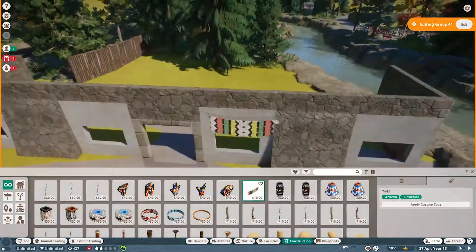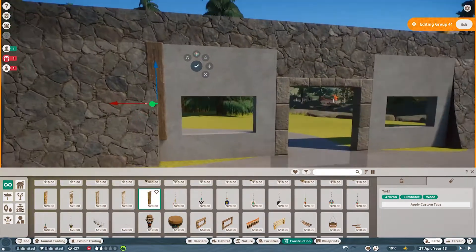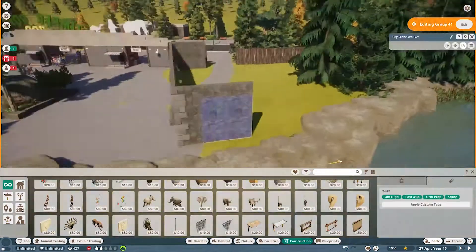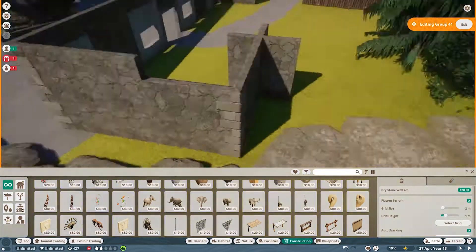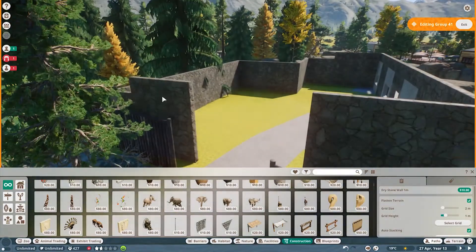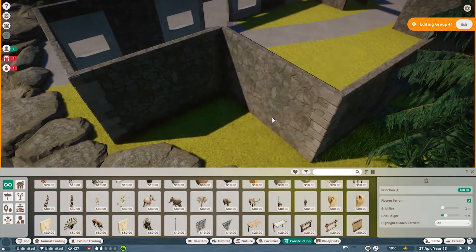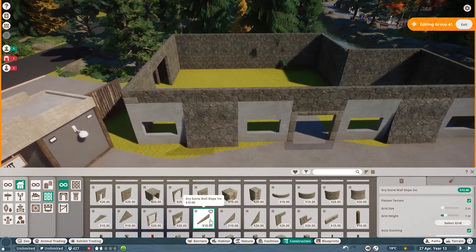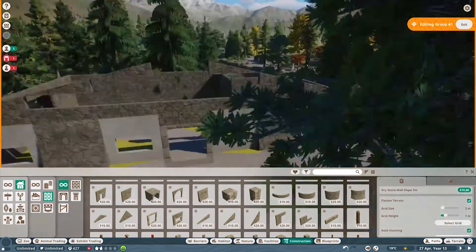Hello again everyone, welcome back to the channel. I am McSnazzy and we are back in Timber Gorge once again today. We are going to be building our gift shop — this is the last building we need to build at the main entrance. I really wanted to get back here and I kind of hinted at it in the last video. I had a nice day to sit down this week, finished up the red panda habitat, and then moved over here to tackle this gift shop.